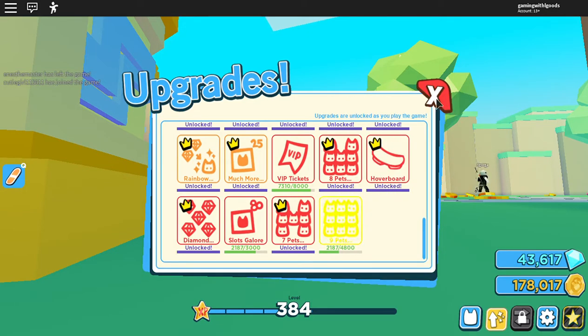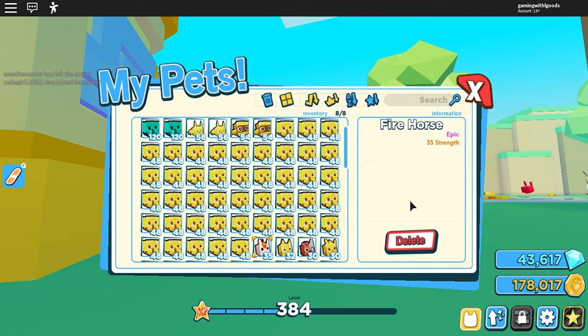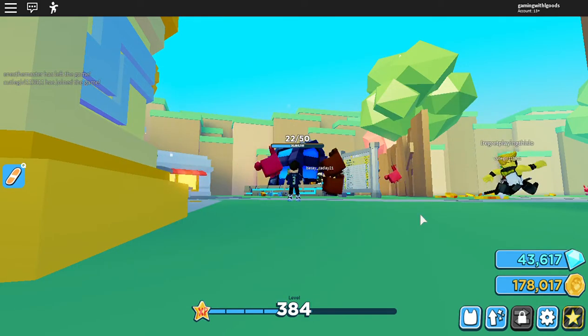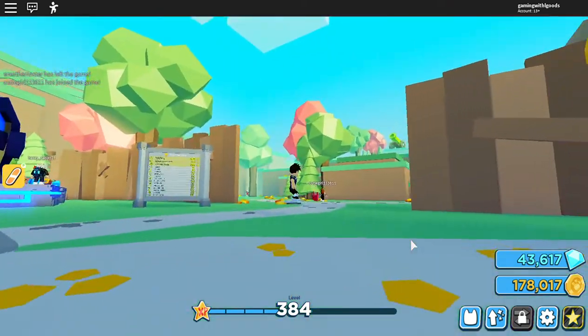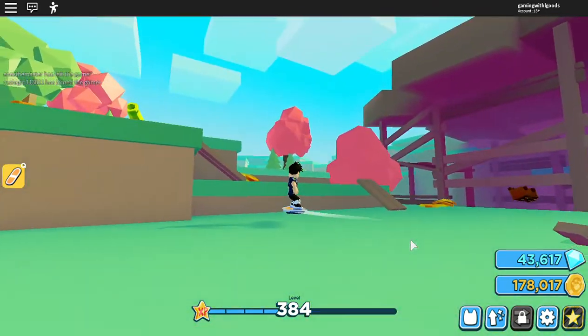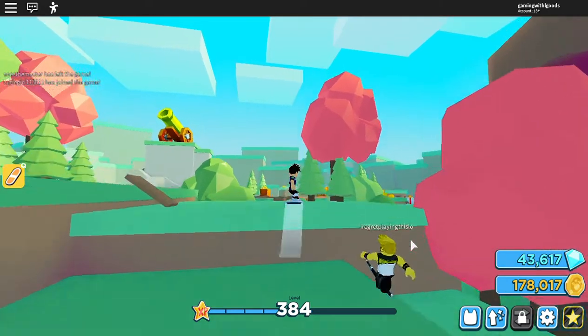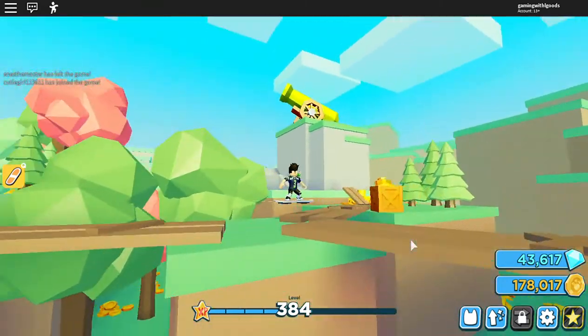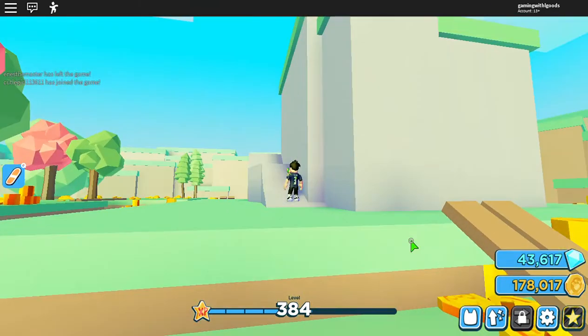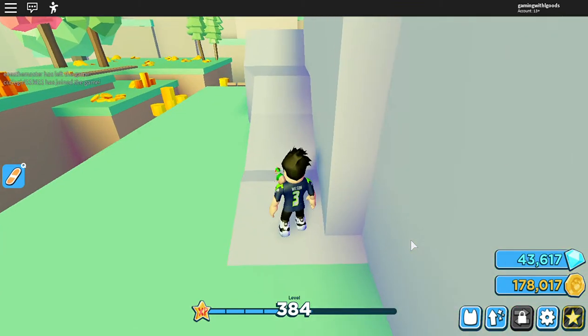Hopefully by the next day we'll see. Let me show you my inventory really quick — look at all those gold elephants. We've got three extra rainbows right now and we're going to make three more elephants rainbow. If there's enough interest I will buy VIP, and we'll go ahead and give some rainbow pets away.